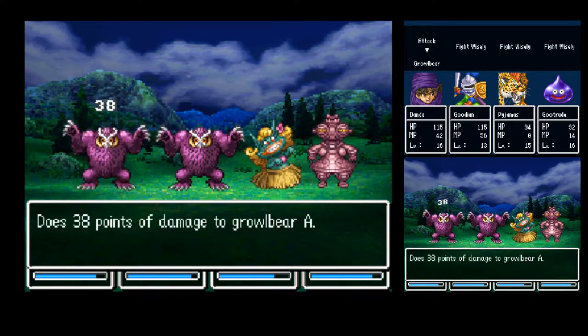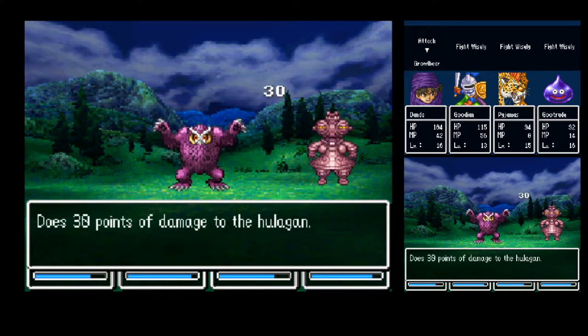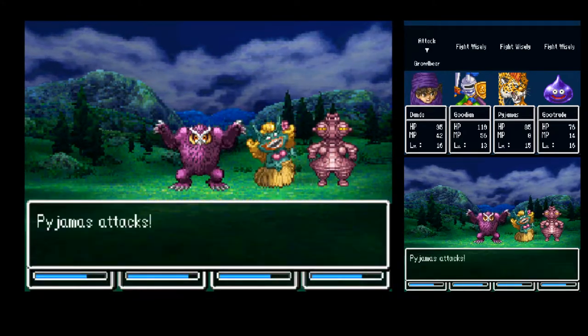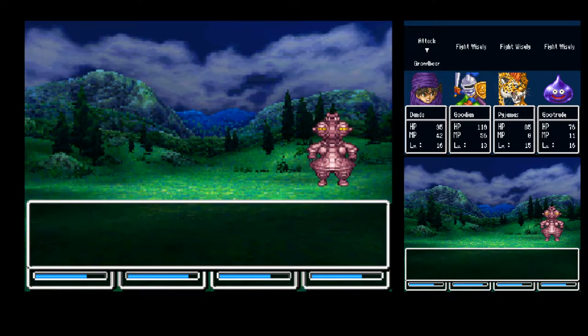A couple of recruitable enemies in this area: Hooligans and Pokus Puppet. Hooligan is one in sixteen — both of them are one in sixteen. Hooligans though, unlikely.